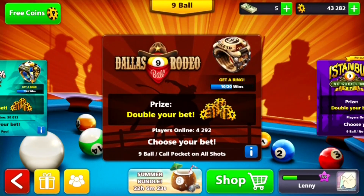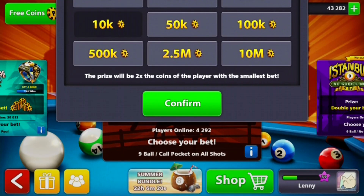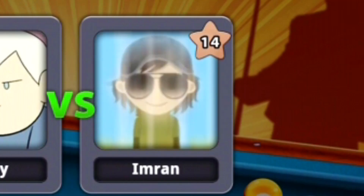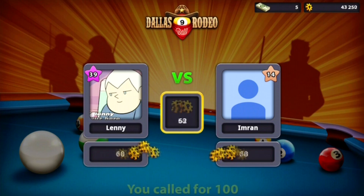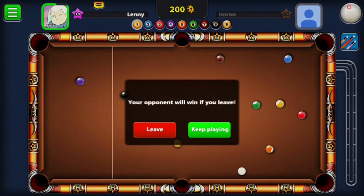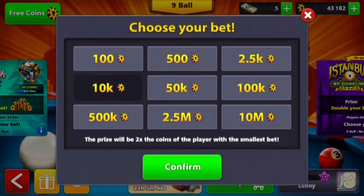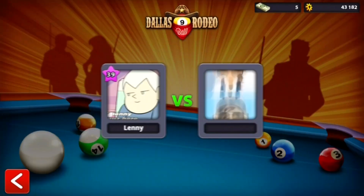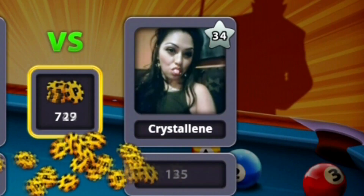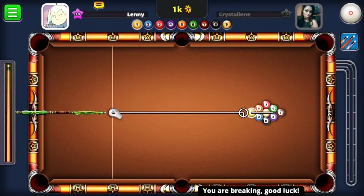Let's try to go ahead and find another match. 10k confirmed — give me someone who has 10k. That level 14 better have 10k. Oh my god, this is so freaking stupid. Come on, just give me 10k — please have 10k. Maybe if you didn't wait two seconds, someone will come on who has 10k coins and can actually compete with me.